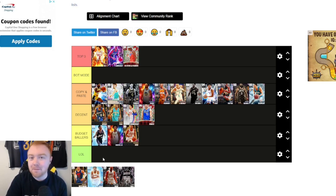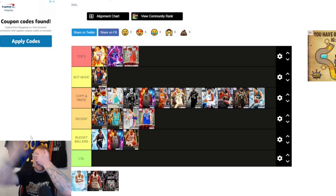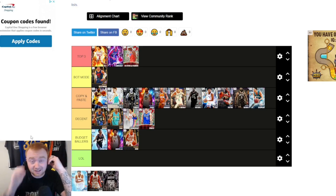Westbrook is our one and only Bot Mode card. This is mainly on Next Gen, where there's no defense being played at all. You could literally close your eyes, hold turbo, hold square, and you're getting a layup or a dunk — something. Westbrook is literally that guy. It's a little different on Current Gen, but nine times out of ten he's just running forward — boom — layup, dunk, something stupid. He is just the most bot-mode card in this game.